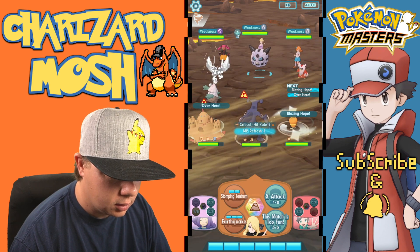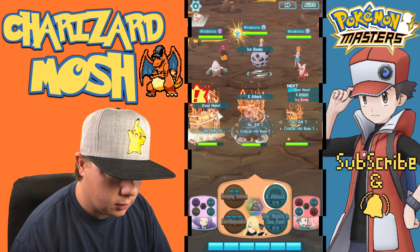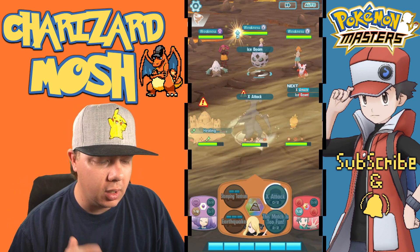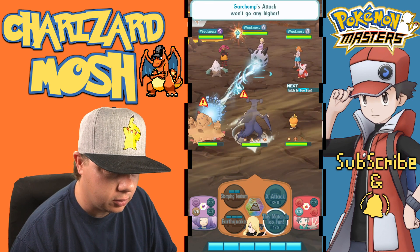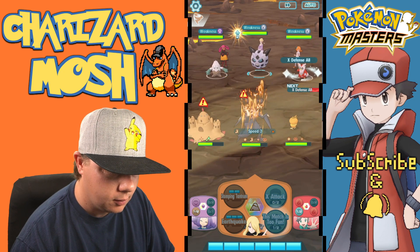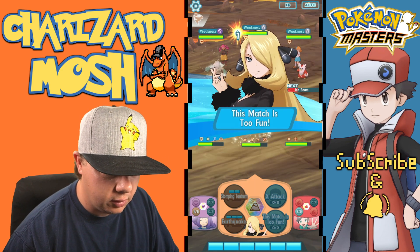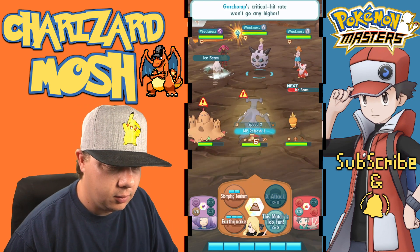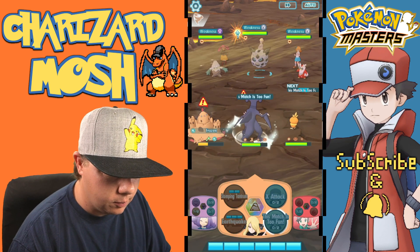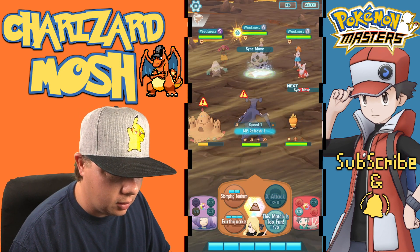We'll do X Attack here and use 'This Match is Too Much Fun' again. I just want to see powering up Garchomp as much as humanly possible — what kind of damage output are we looking at? Since we're still in the sandstorm, using 'This Match is Too Fun' does a lot more — it sharply raises the user's speed and critical hit rate. We're raising the crit rate to its full max; I think we've maxed it out now.